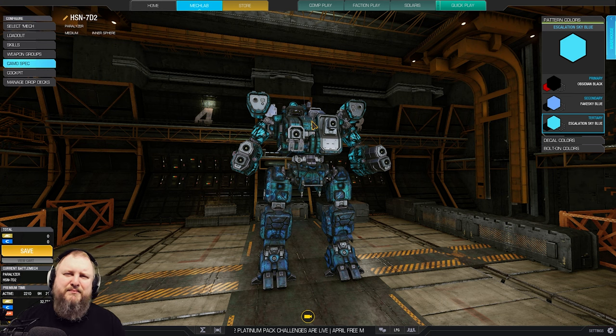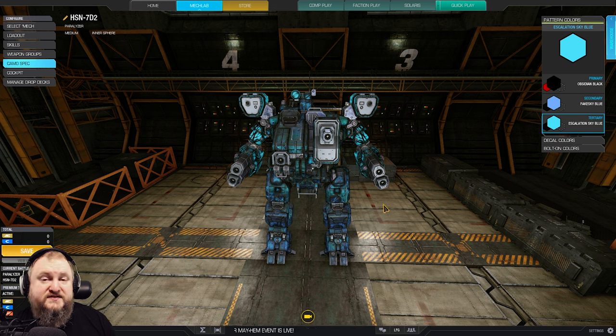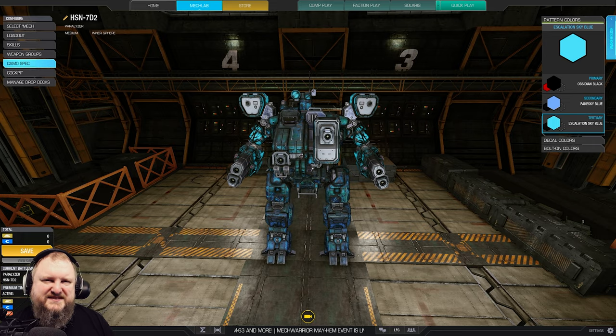There you have it, guys — my little take on the Hellspawn Paralyzer. If you'd like to support my work, check out the join button right here on YouTube for exclusive rewards, or check out the various options in the video description below. For the sneak peek — I think there's a Hunchback out there, an Inner Sphere Hunchback, and I hear some guns revving up. Should be interesting. But for now, enjoy the Paralyzer.